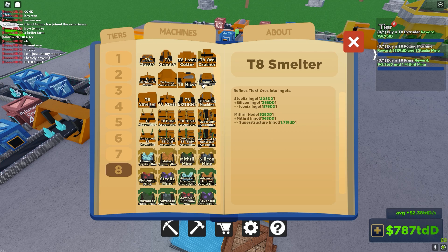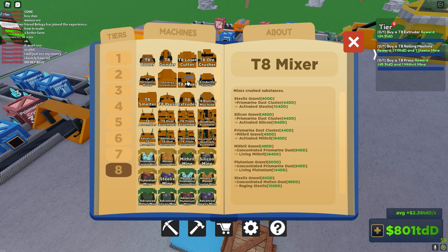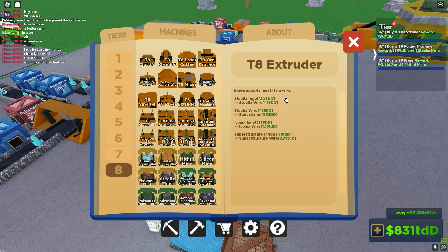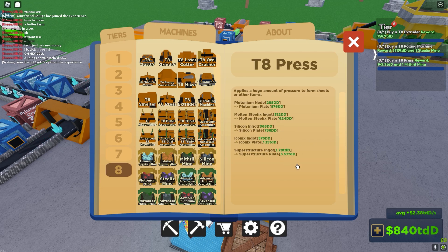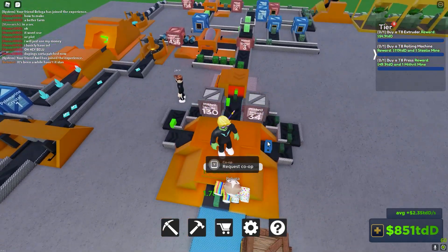Like iconic square, iconic wire — iconic wire is going to need iconic ingot, and iconic ingot is steelix and silicon ingots, which are different types of steelix. We could probably make that actually. Superstructure ingots are worth the most right now, so I just want to make as much money as I can.